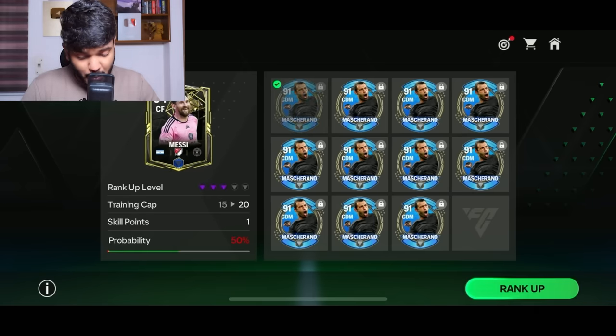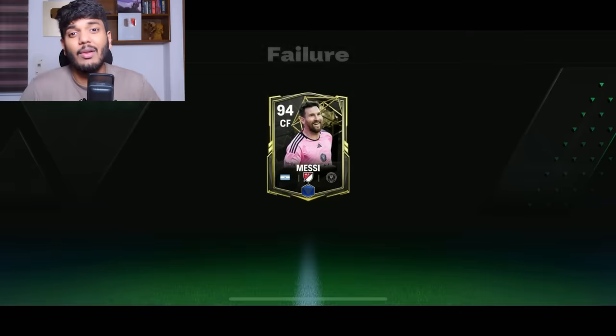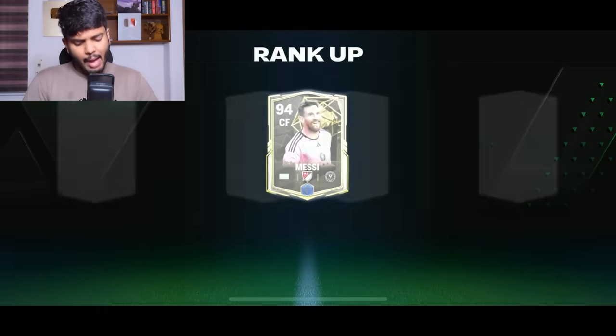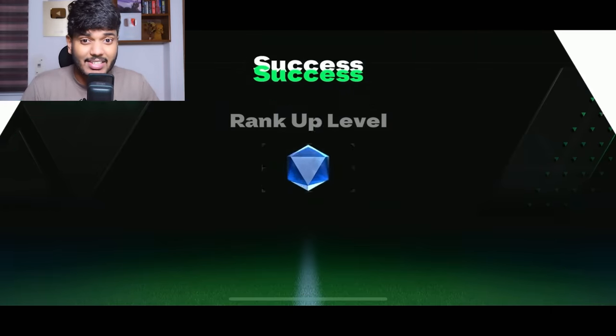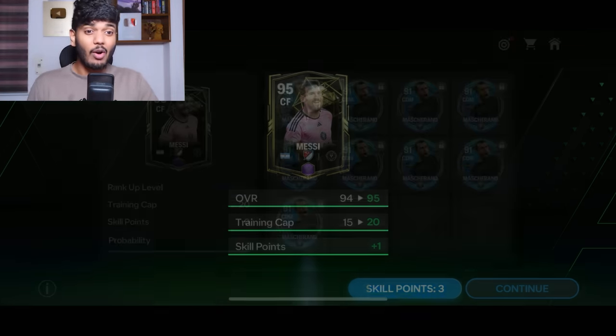The next one is a 50% probability. Hoping this is going to be successful — and that's a failure. We failed. But I'm going to go one at a time. I feel I'm a little bit lucky today. And it's a success! This time it's a success — not at all bad, I'll absolutely take that. So 95 OVR Messi now.